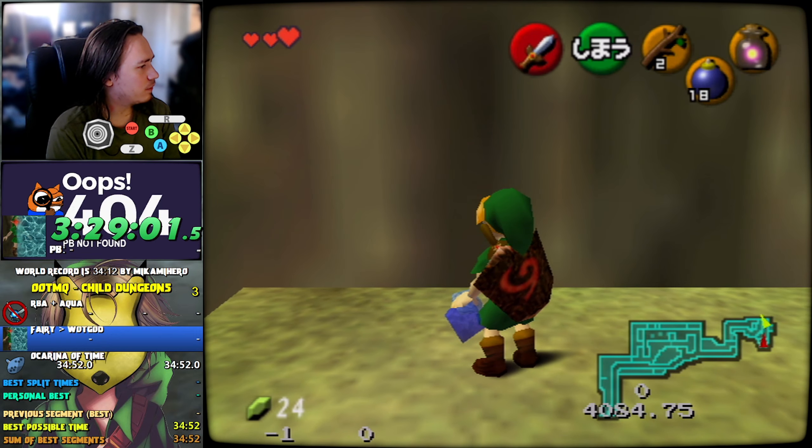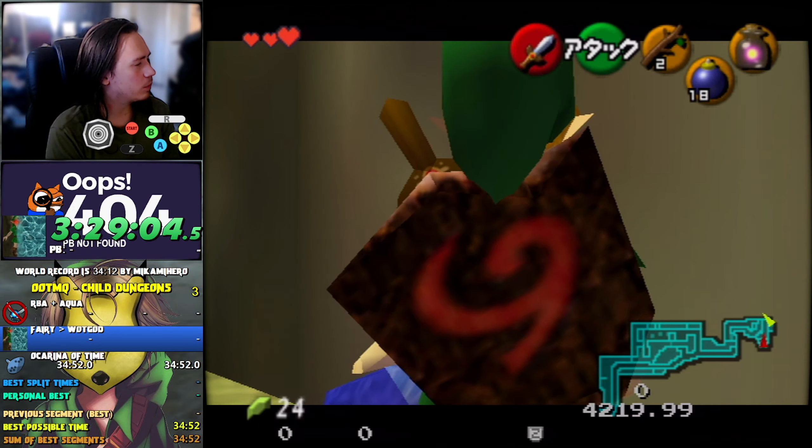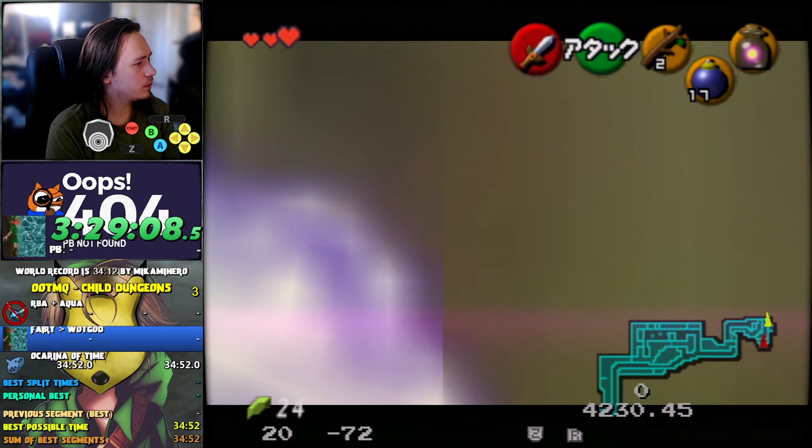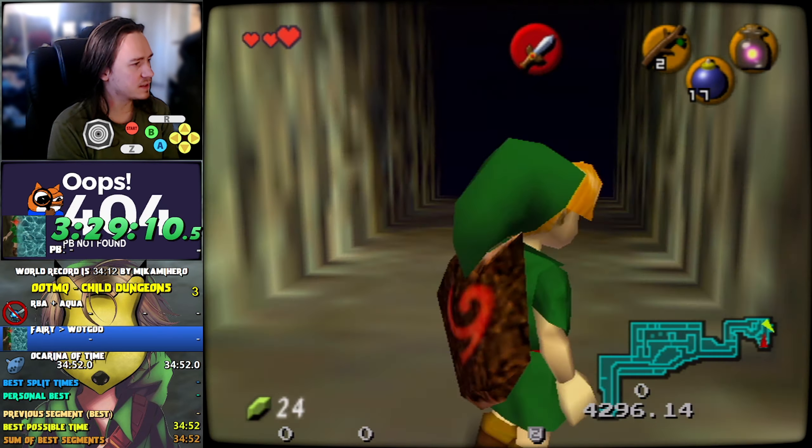So, S left four times, two side hops, walk forward a bit, draw a bomb, one, two, three, pop, side roll, mega. And it's as simple as that.